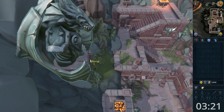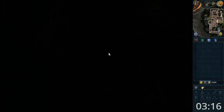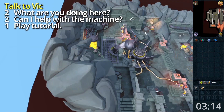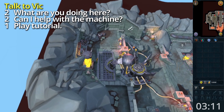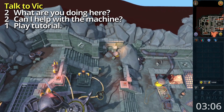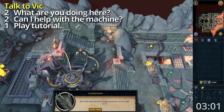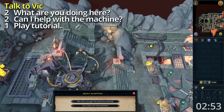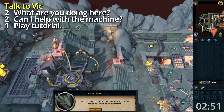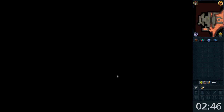Enter the door. Talk to Wick to your east. Option 2 twice, and option 1. Talk to Wick again.